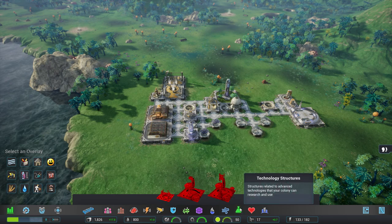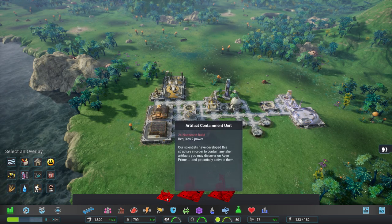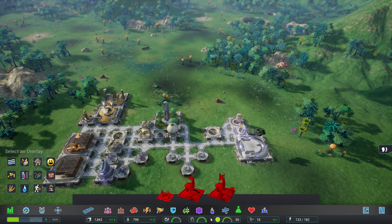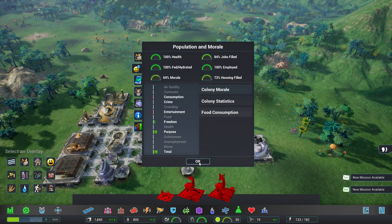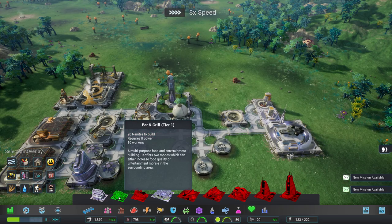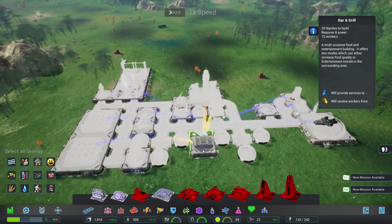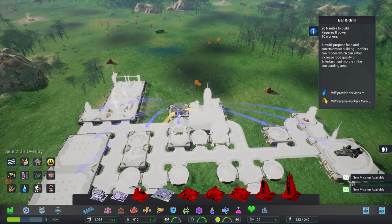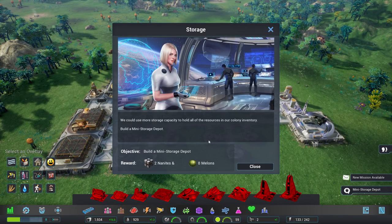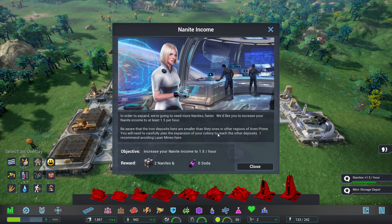Given that we need a research center, let's look at the colony - it could be improved. We need 20 nanites - we'll be there in just a moment. I want to give the people something to make their days a little easier, so let's get a bar and grill going just to keep spirits high. In order to expand we're going to need more nanites faster - they'd like us to increase nanite income to at least 1.5 per hour.